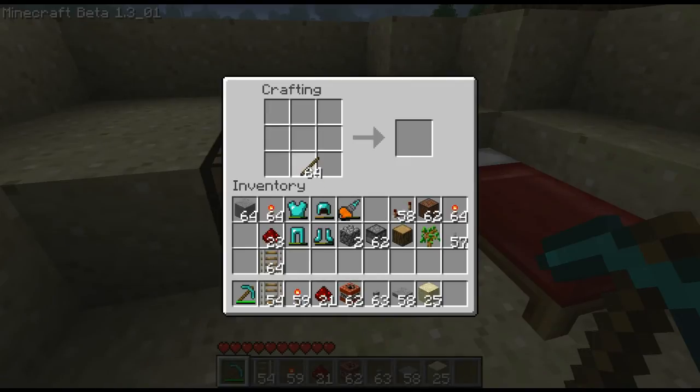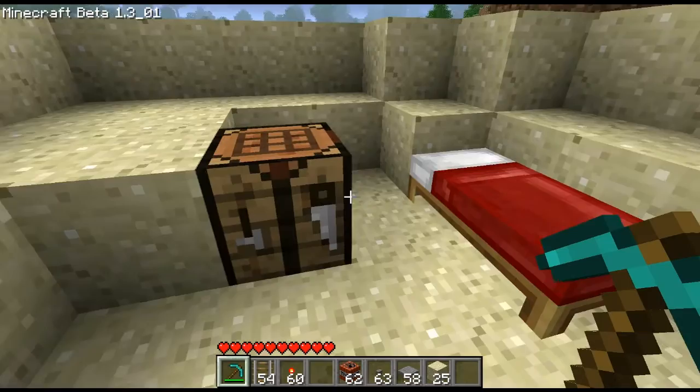Here you can see how you craft a Redstone torch — just a stick underneath Redstone. That's kind of how you would do any sort of torch, like a normal torch also.